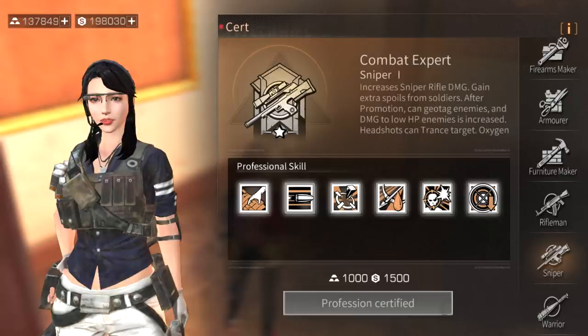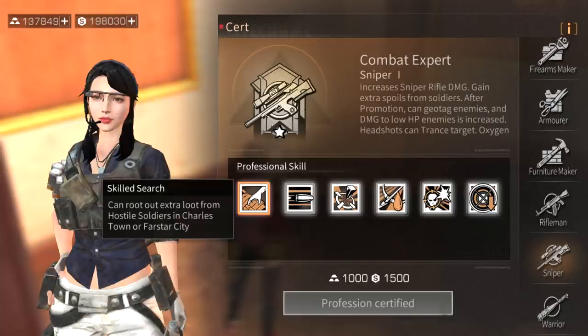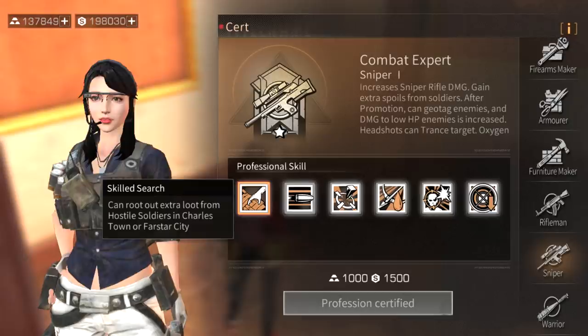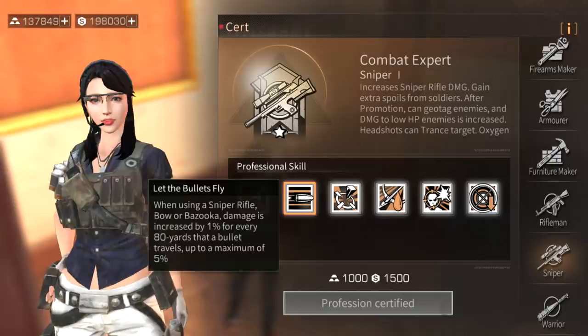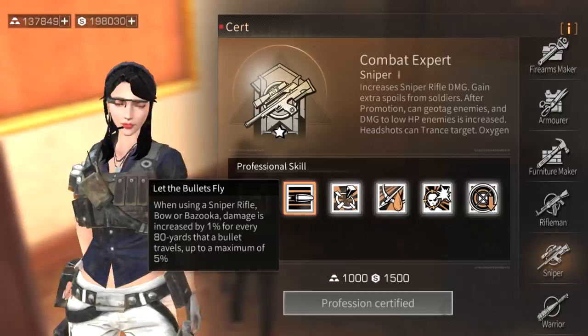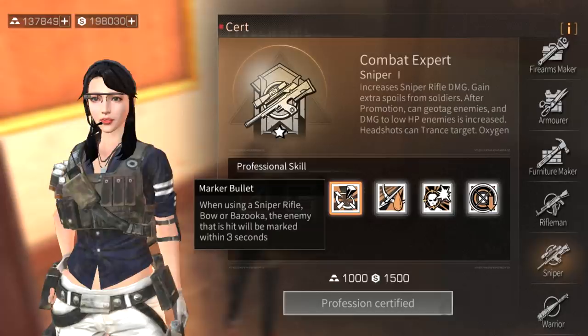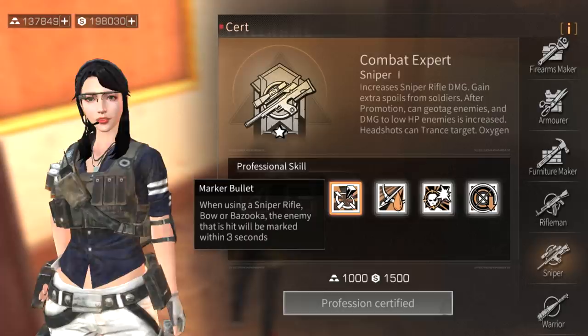Sniper can root out extra loot from hostile soldiers in Charlestown or Farstar City. Let the bullets fly - when using a sniper rifle, bow, or bazooka, damage increases by one percent for every 80 yards the bullet travels. Marker bullet - the enemy hit will be marked for three seconds, allowing you to see them through walls for that duration.